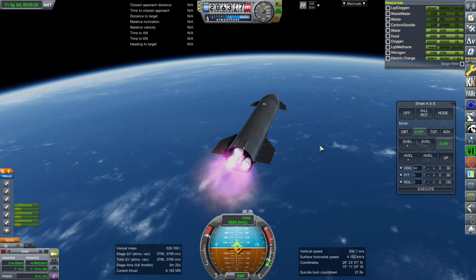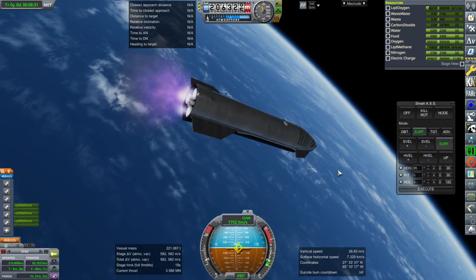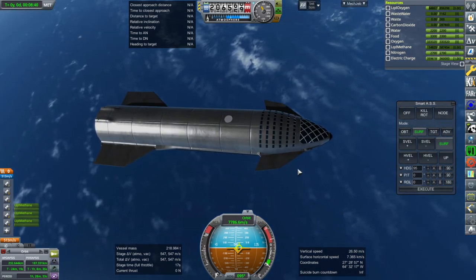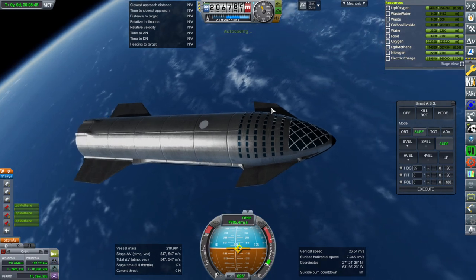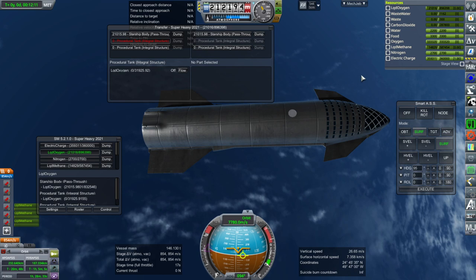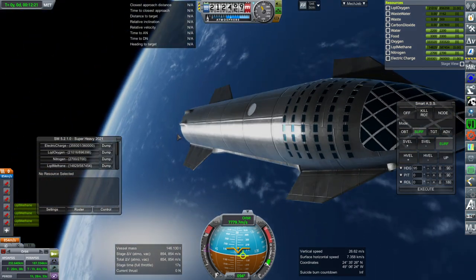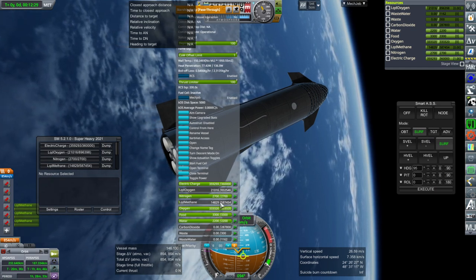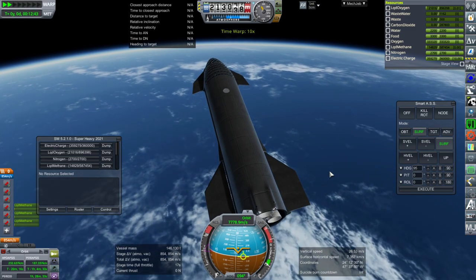Shutting off the sea-level engines. Here we go — 232 by 187, and we've got 500 meters per second left. So let's see what happens if we come back down with 75 tons. It depends on what you think the dry mass ought to be. I'm going to drain the liquid oxygen payload and see what we have — then we'll do the retro burn.